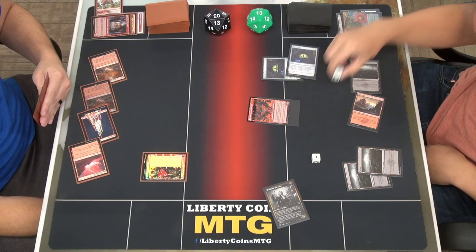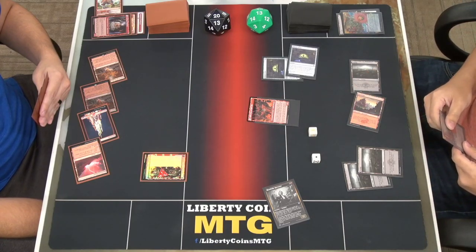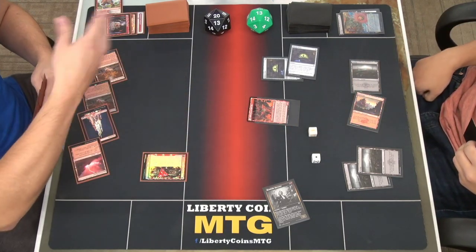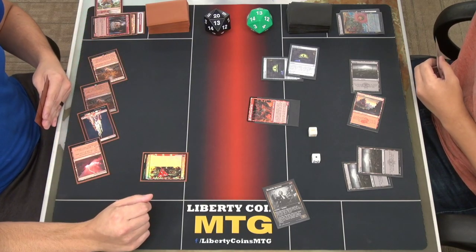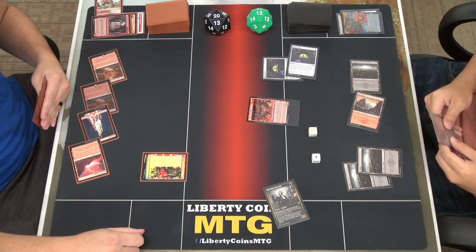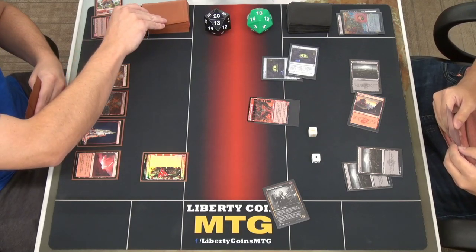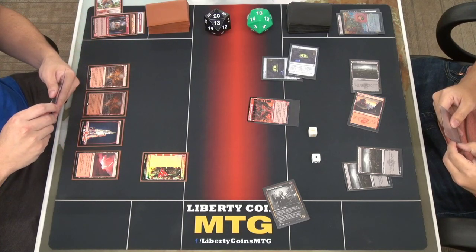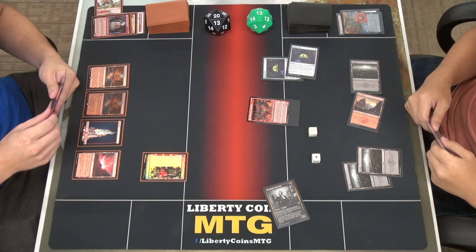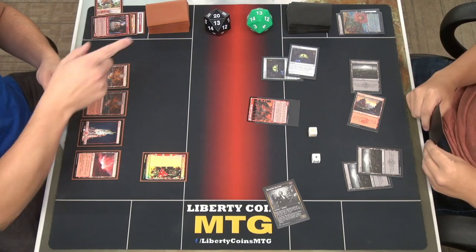Maybe I'll use a different color die for the food tokens. Blood token, food token — and if a treasure token gets involved we'll figure it out. I'll pass to you. You're probably going to be stealing and sacrificing — I see that as a good engine. I was thinking of doing funny stuff with copying this guy, making more blood tokens.